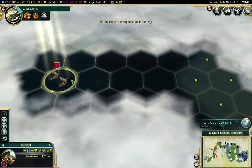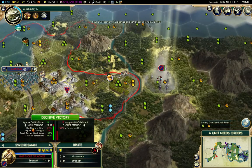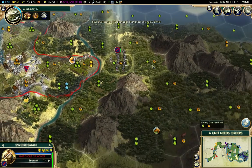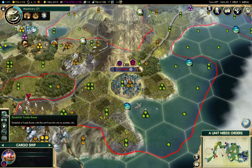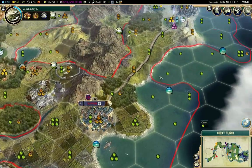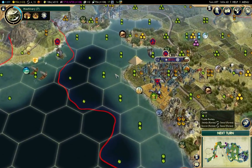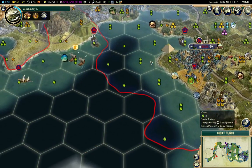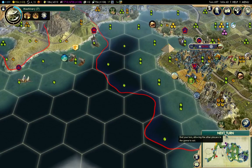I'll just keep on trucking here. There's that guy dealt with. I need to re-up this. It's 30 turns for the Forbidden Palace now.